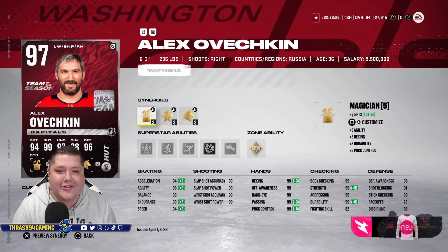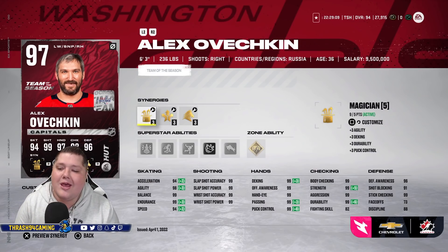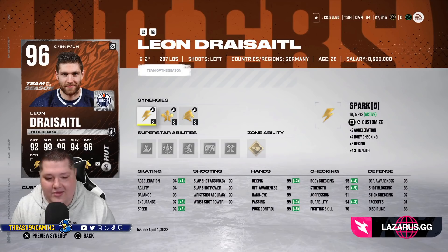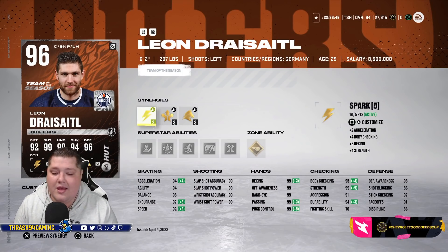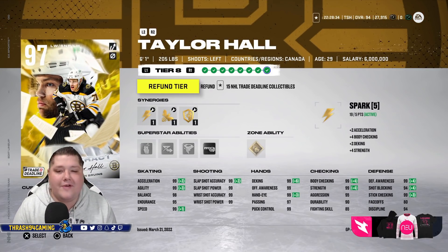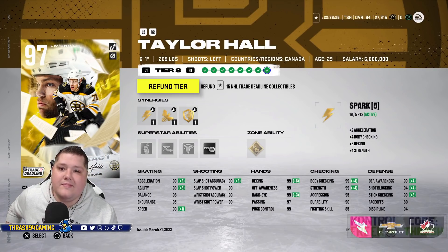On the third line we've got 97 overall Team of the Season Alexander Ovechkin, who will be 99 everything very soon. He's got 99 everything in the shot, hands, and checking categories — a really, really good card. Can you really have a 97 overall card and call it bad? Probably not. Alex Ovechkin, obviously one of the best players in the game and in the world. My third line center is 96 overall Team of the Season Leon Draisaitl — another amazing card, 99 everything across the board pretty much. His skating is the only real weak spot; he is a slow guy. But it's going to be a great card regardless. And on the wing, 97 overall Master Taylor Hall — the former Windsor Spitfire. One of my favorite players of all time, so of course I had to have him on the squad. Pretty much 99 everything.